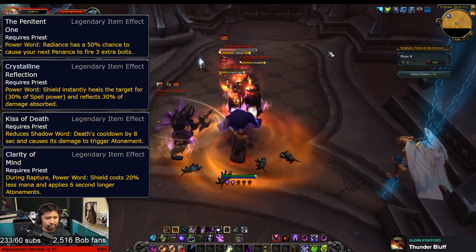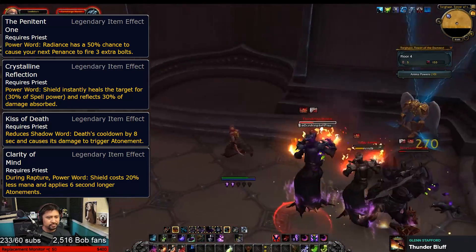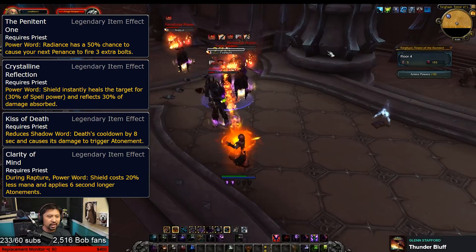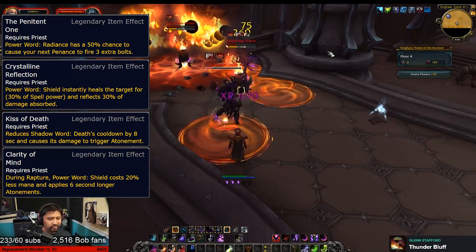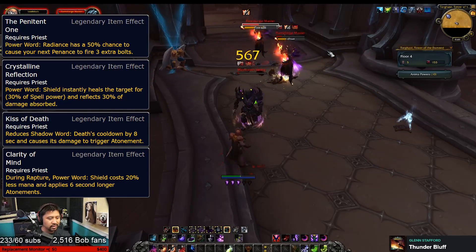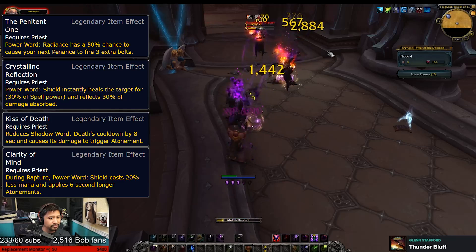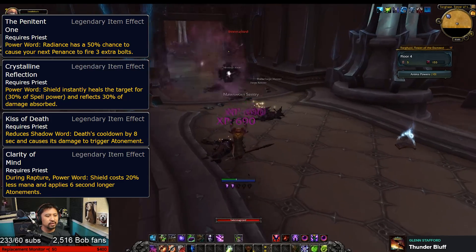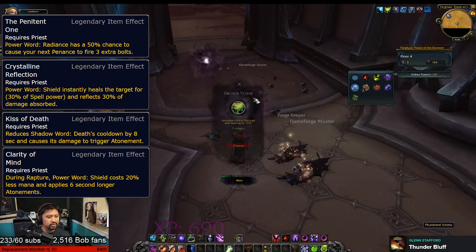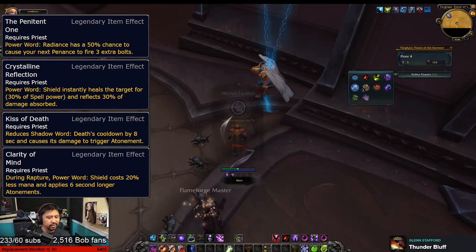Under Discipline, the Penitent One makes your Power Word: Radiance have a chance to make your next Penance fire three extra bolts. Given when you would use these two spells together, I would hope that this buff stacks twice for reliability. Crystalline Reflection adds an instant heal and damage reflection to your bubble spell, just like the good old days — which is why I will still never enjoy fighting a Discipline Priest one-on-one.